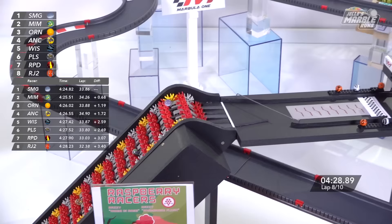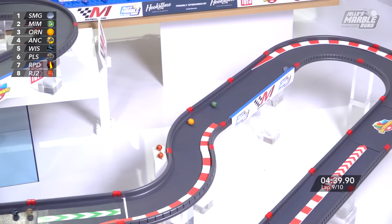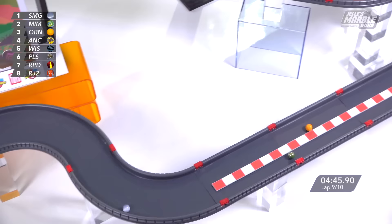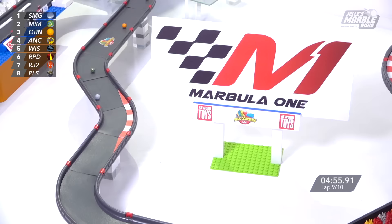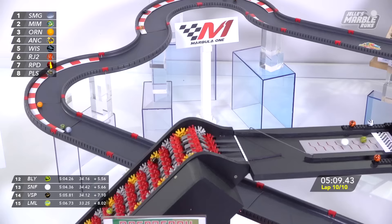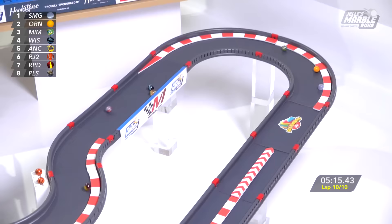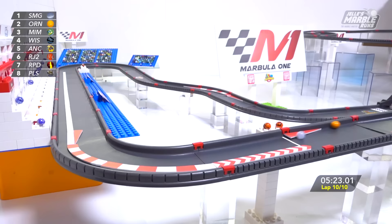Just two laps left to go counting this one. Smoggy, Mimo, Orangin — a little gap back to Anarchy. Orangin trying to size up Mimo, and Wispy also trying to get racy, but a train is developing behind. Mimo goes to the outside again and loses second place to Orangin, then tries to get it back off the chevron and does! Great racing by Mimo and Orangin. Mimo is now setting sights on Smoggy as we head into the final lap. One length apiece, all of them coming up the belt — this is still anybody's race. Smoggy, Mimo, Orangin bunching up to the outside; Mimo gets a little nudge and the block is laid down. Orangin gets by into second place.